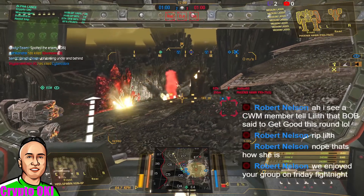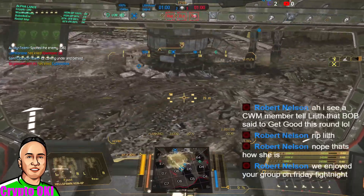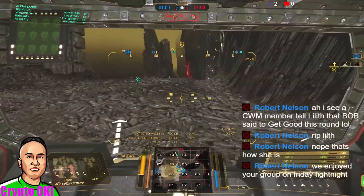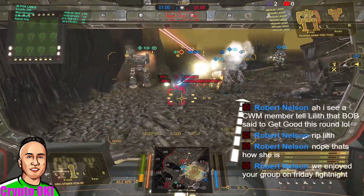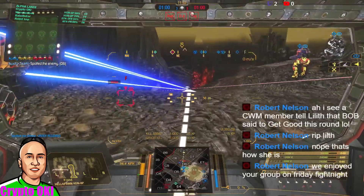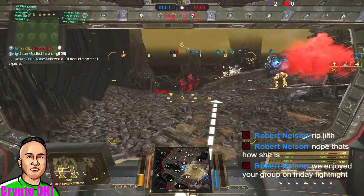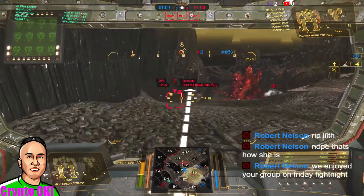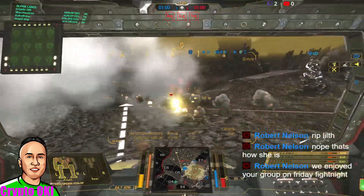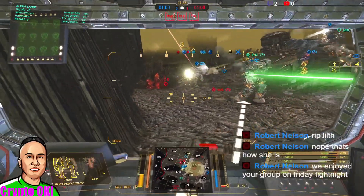We're in game now — and I should be talking about the Hellspawn, not the Clan Widowmaker. One important thing about short-range missiles: you have to be consciously aware of your distance. Anything past 350 meters and you get zero damage. My weapon range is 345 right now, so I have to stay very close.